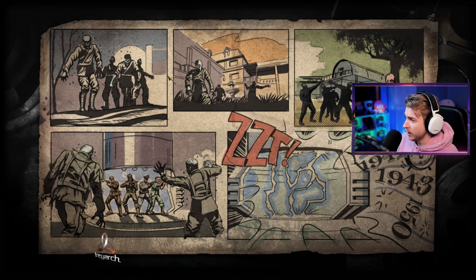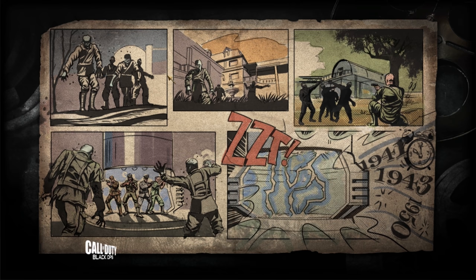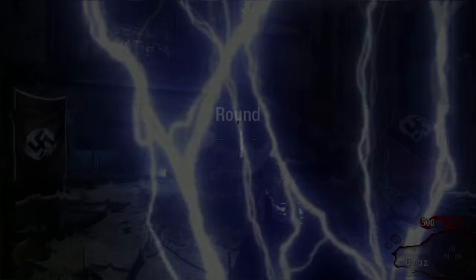I do remember this little splash screen. I remember seeing the teleporter — apparently this is time travel. It says 1941, 1943, 1950, so it does look like they are moving in time. And did that show like Shino and Verrückt and everything there too? That's pretty cool.